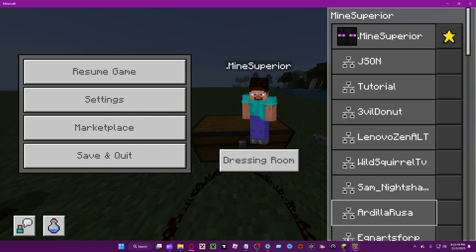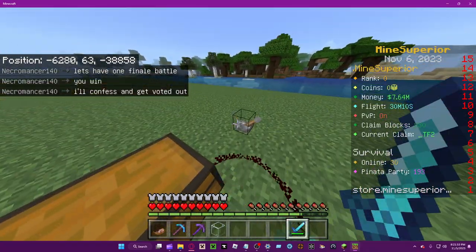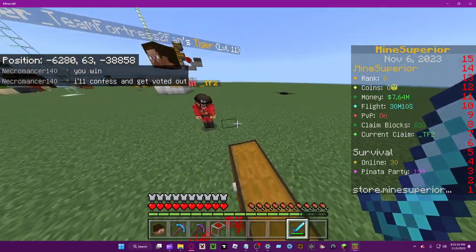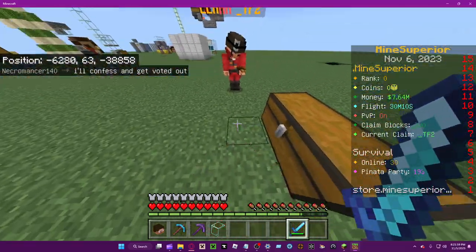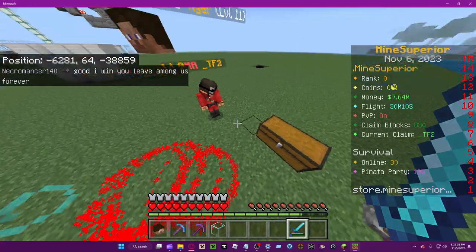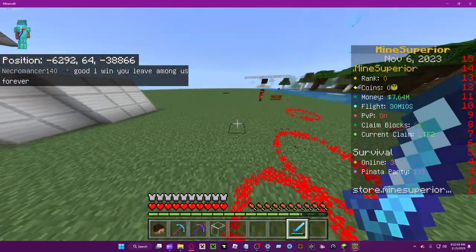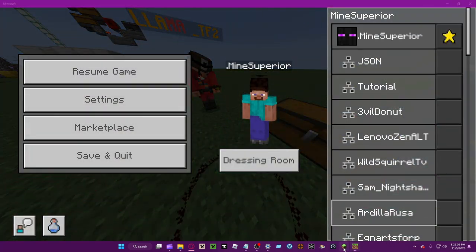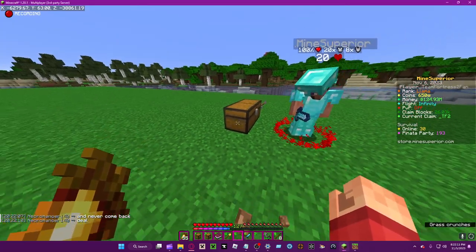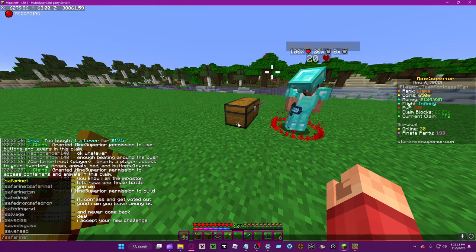The biggest one is trust, which allows you to break blocks and everything below. Container trust also allows you to mess with things like villagers, so be careful with that.